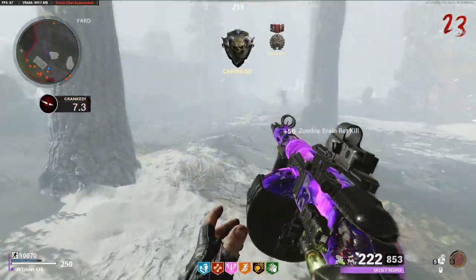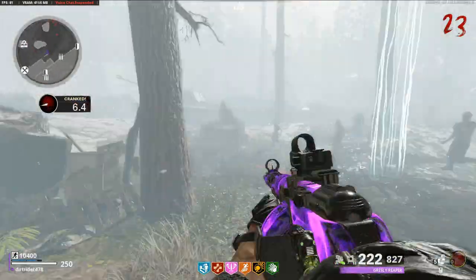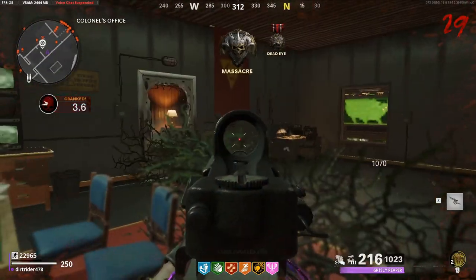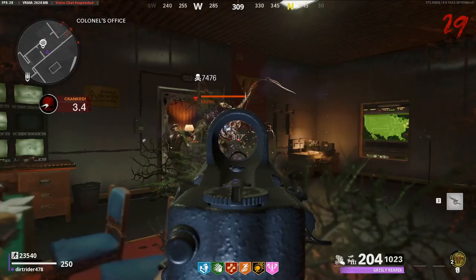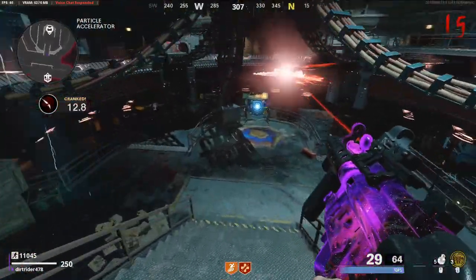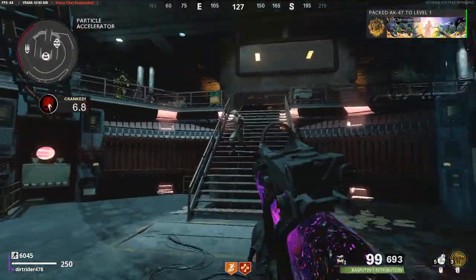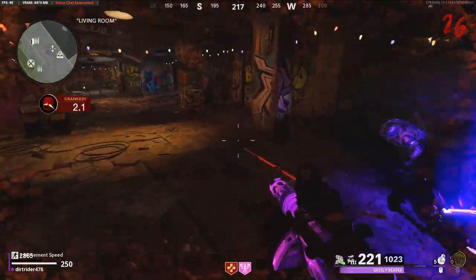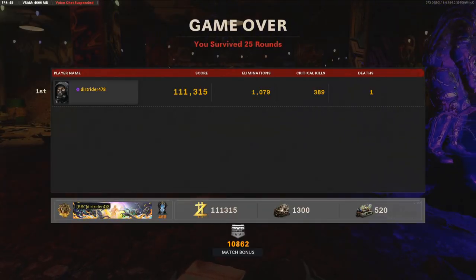The best two strategies: on Die Maschine, run around in circles at spawn with a shotgun to kill zombies quickly and efficiently. On Firebase Z, sit in the office with toxic growth, by the windows and the chair, shooting down the hallway getting headshots. When it comes to ammo mods, stay away from Dead Wire and Turned — both do not instantly kill zombies. If you're relying on that shot in the last two seconds, you'll blow up because the kill doesn't register immediately; you have to wait for the animation to finish.